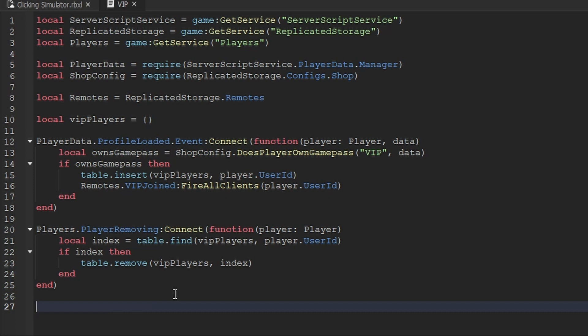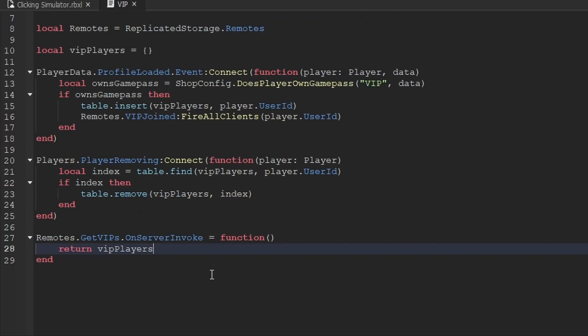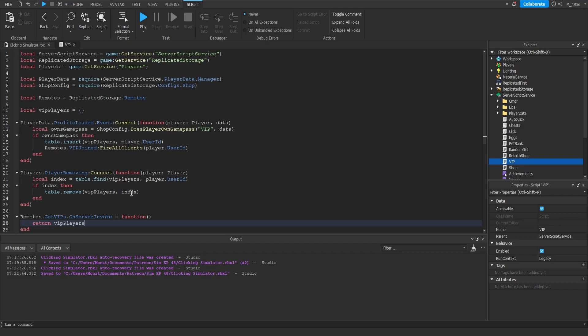The last thing we need to do inside this script is implement the remote function we created at the beginning. Remember, it's used whenever a player first joins and asks who all the VIP players currently in the game are. So we say `remotes.getVIPs.OnServerInvoke` and set it equal to an anonymous function. All we do inside this function is return the `vipPlayers` variable. With that we're entirely finished with the server script.